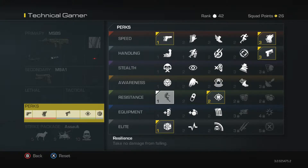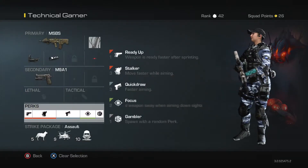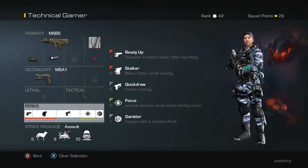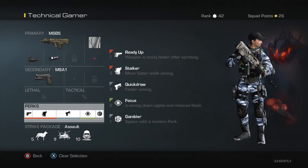You can change Gambler to Resilience if you want, but I think Gambler is quite a good pick. This gun you are probably not going to rush with, because it's a 3 round burst, but it's a good gun.